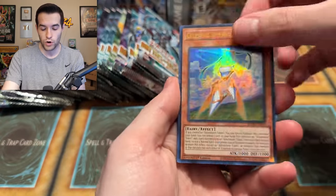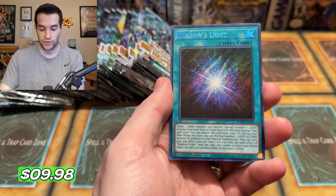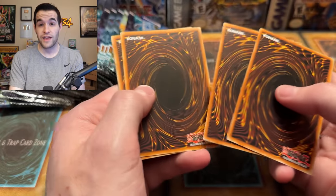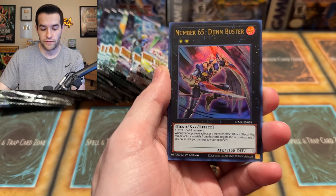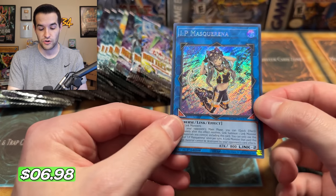A lot of great pulls so far — this seems like a pretty solid set overall. I'm wondering how many packs I'm gonna need to open to get a DAD. With 20 different ones in Shadows Light, if it is like a collector ratio so you get four per case, I would need to open like four or five cases to get the one. IP Mascarena getting a Secret Rare reprint — it's original print was Secret, so they're reprinting the Secret Rare and the Skylight Rare. Very interesting how that works.